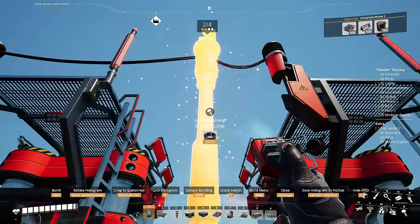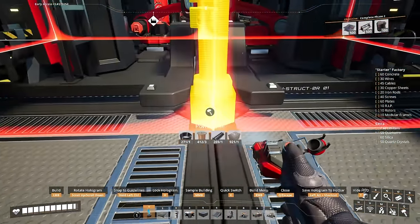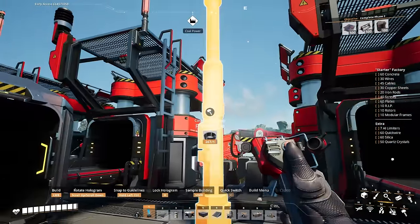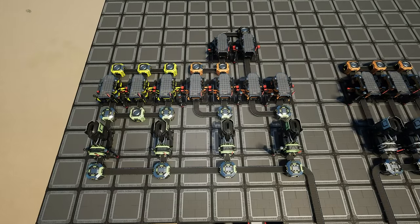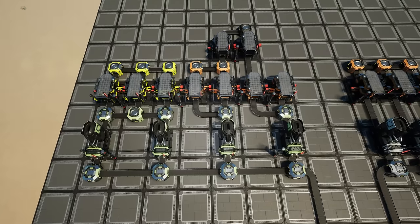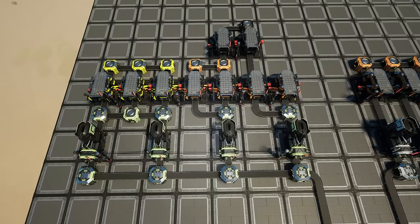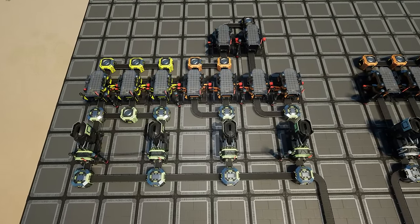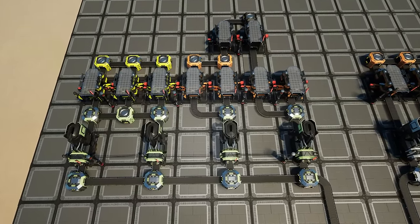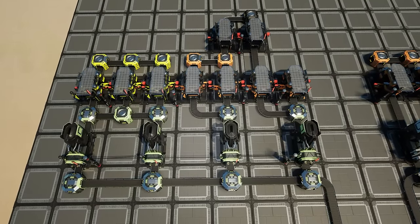Now all we have to do is give it some power by adding a pole right here. Quick recap on this one: we are sending in 120 copper ore into a smelter array. The two right smelters are split into two constructors each for a total of four constructors doing wires. One goes straight to storage while the other three produce 45 cables per minute, and the last three constructors on the left-hand side produce 30 copper sheets per minute.